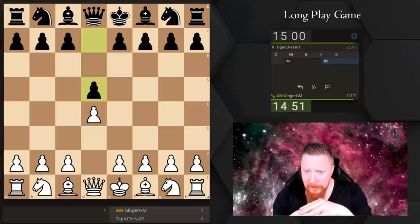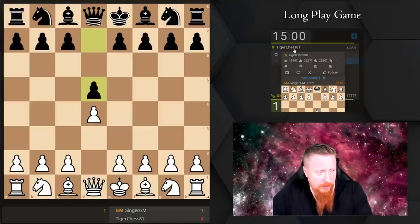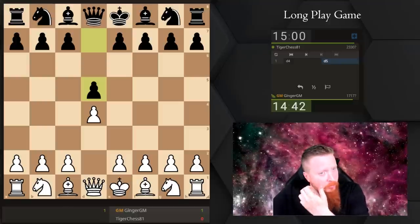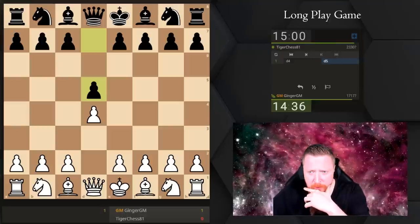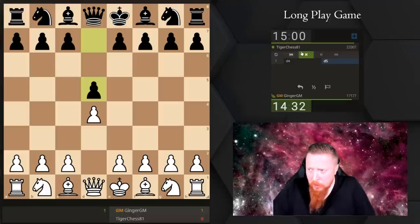My opponent is Jax or JT, who is a friend of mine and works for Ginger GM. He is about 2100 strength FIDE and the time control is 15 minutes plus 10 seconds per move. So let's just dive into the chess.